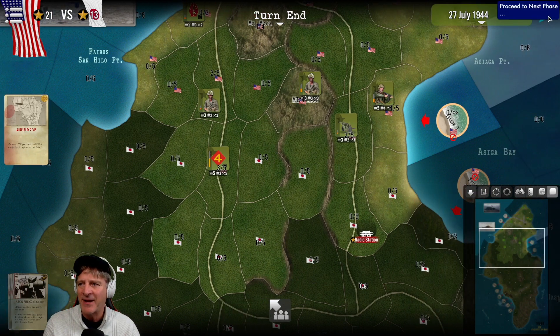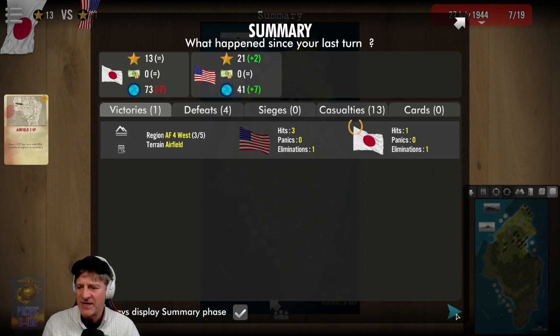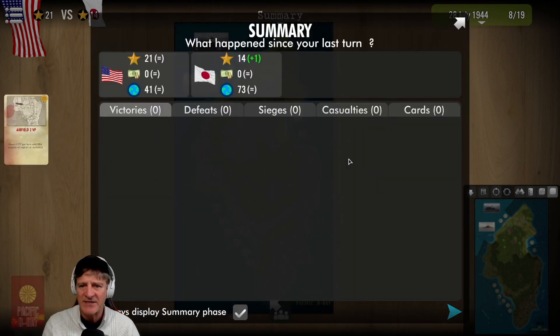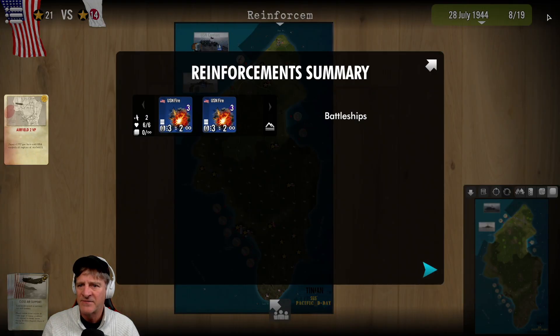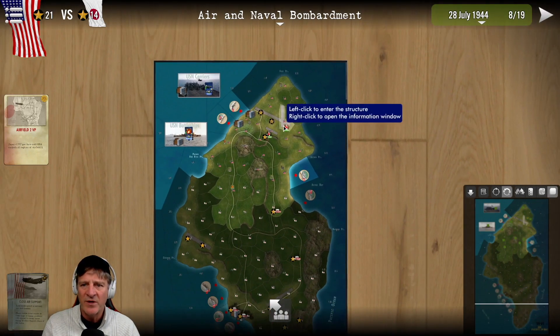I'm still worried that our casualties have been too excessive. The Japanese summary shows they got a card. Our next turn - this will be our last turn in this episode. Japanese picked up a victory point, it's 21 to 14. We get a Close Air Support card. Reinforcements are just two elements of naval firepower. We'll allocate our air and naval bombardment.